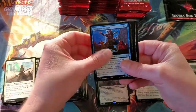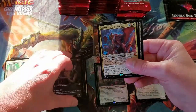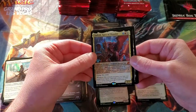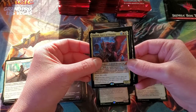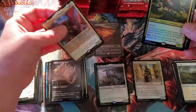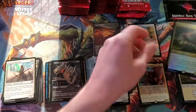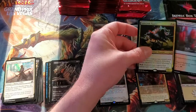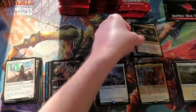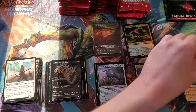Easy Prey. Chittering Harvester. And then we got Vadrox Apex of Thunder — pretty awesome looking card there. We'll put the foils over there, Mythics over here. And then we got a Labyrinth Raptor. You know what, I just noticed that's a rare — and a Mythic in the same pack. That's pretty cool.